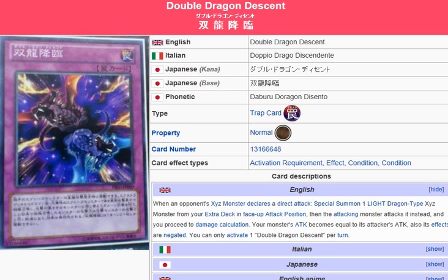It's a normal trap card. When an opponent's Exceed monster declares a direct attack, Special Summon 1 Light Dragon type Exceed monster from your extra deck in face-up attack position. Then the attacking monster attacks it instead and you proceed to damage calculation. Your monster's attack becomes equal to the attacker's attack, and its effects are negated.